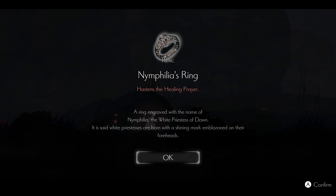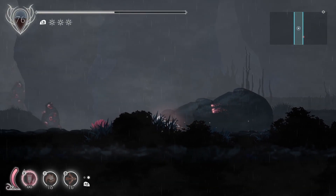Nymphia's ring — hastens the healing prayers. So I can heal faster. The ring engraved with the name of Nymphia, the White Priestess of the Dawn, the first one. We got Frasia — Frasia of the Front. I forgot the name of the second one — the Wind. It said the White Priestesses are born with a shiny mark and blaze on their forehead. Oh, so that was a mark.